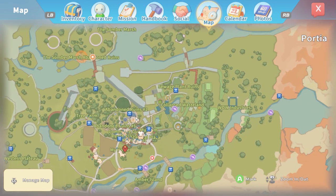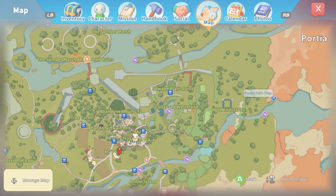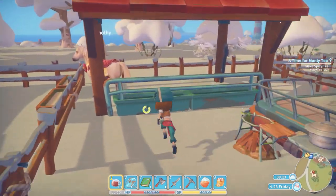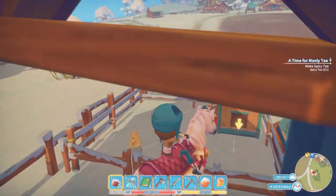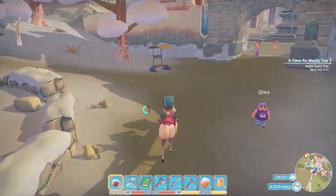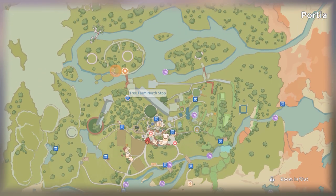This area over here is a bit of a dead zone. Porsche fall stop. We'll have to go over to the tree farm north stop. Let's go check that out. Let's get the horse though — this could be tedious. Hey horsey. Oh no, I don't want to play with Sam. I have no time for playing. Let's check this out.